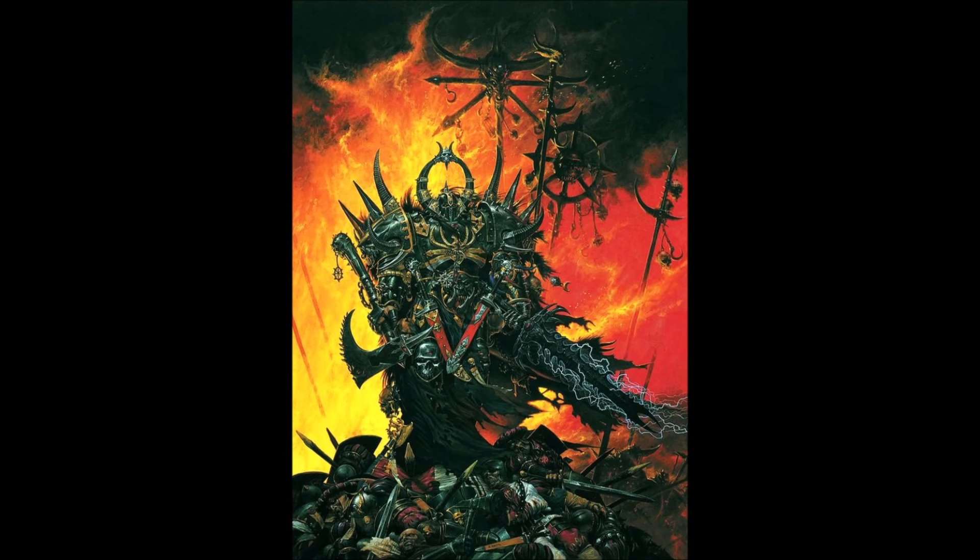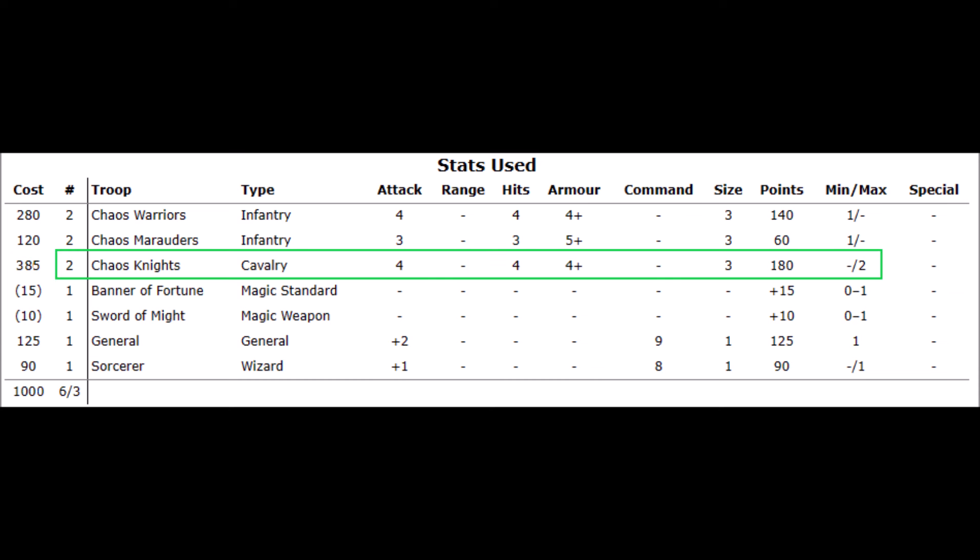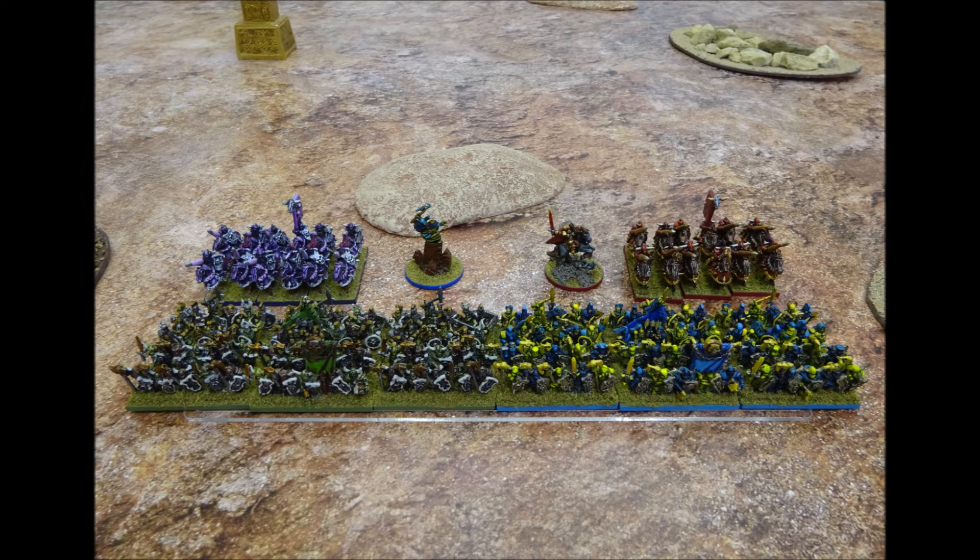The first army in this battle are the Forces of Chaos. We pick an army to 1000 points and choose 2 units of Chaos Warriors, 2 units of Chaos Marauders, and 2 units of Chaos Knights. There is one general and one sorcerer. One unit of knights has the banner of fortune, and one unit of knights has the sword of might. The army breakpoint is only 3. For this game we are trialing Chaos Knights at the reduced price of 180 points, limiting their selection to 2 per 1000. This is a compact but very tough army, and will be difficult to overcome in close combat.